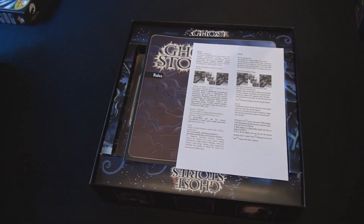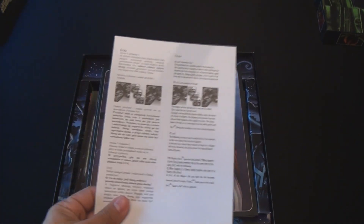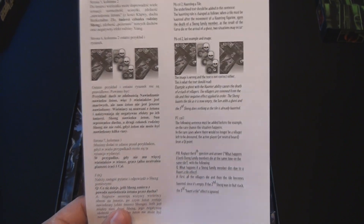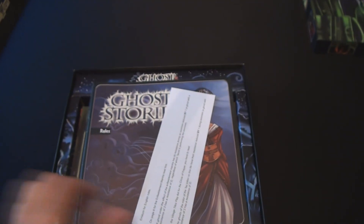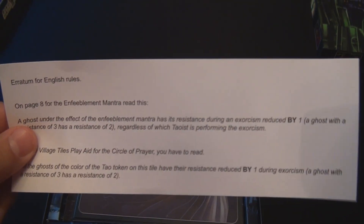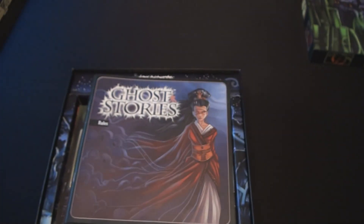Taking up the box lid, the first thing you're going to notice are two different errata sheets. One of them comes from the White Moon expansion — there are multiple languages but this is the only version that talks about the English issues with the game. And then there's errata that originally shipped with the Ghost Stories base game, talking about the Enfeeblement Mantra and the Circle of Prayer as well.